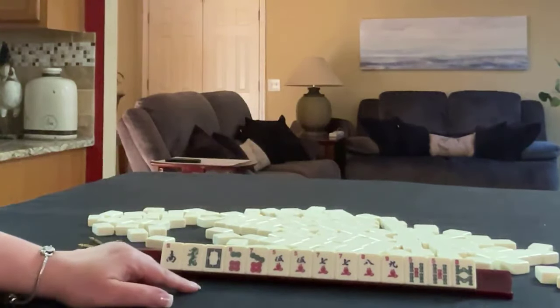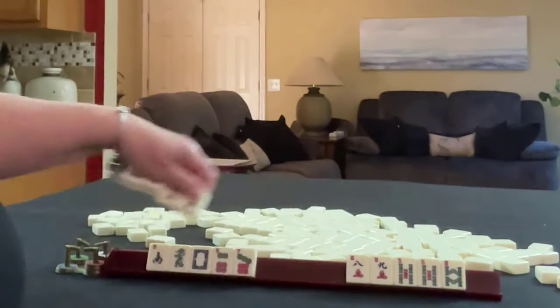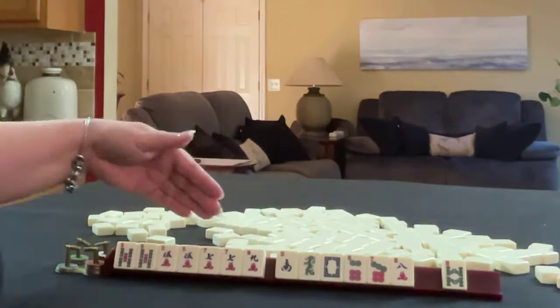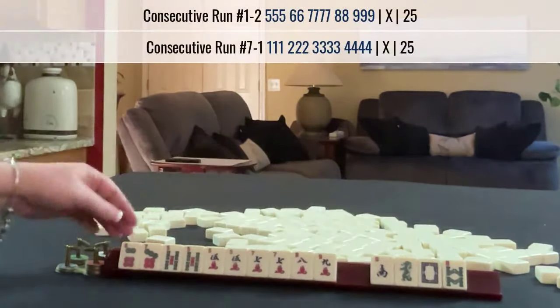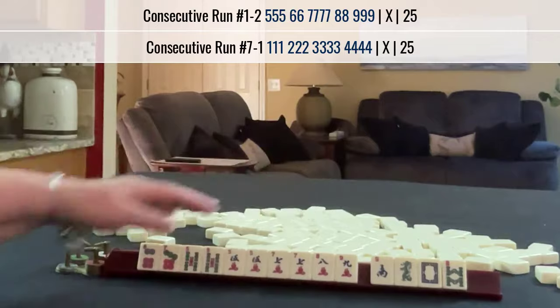If these were your tiles, what would you focus on and what would be your first pass? If these were my tiles, I would focus on the multiples — so fives, 5-5-7, maybe big odds: 5-7-9. I'd probably keep the 7 dot for big odds, but I'd probably also keep the 6 and even the 8 crack — 5 through 8. We have no 6 crack though, so I would keep all these tiles and see what comes in.